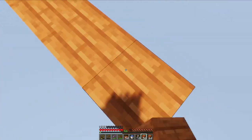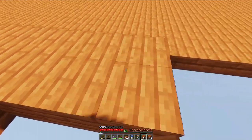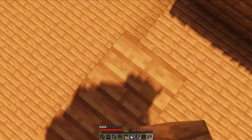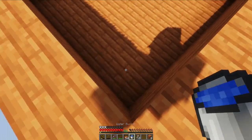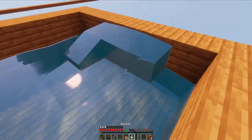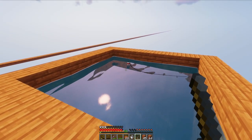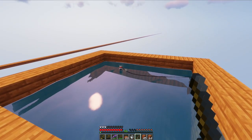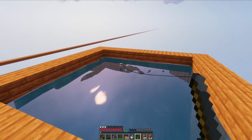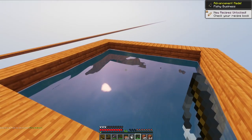Rather than just building a two by two square of water — that would totally work — I'm thinking we can make a little bit of a pond so we can use it for fishing as well. After grabbing the second water from the cauldron, we're able to make our infinite source and fill up this pond. I crafted a fishing rod and now we can fish for some food and enchanted items as well. And we just got the achievement: fishy business.